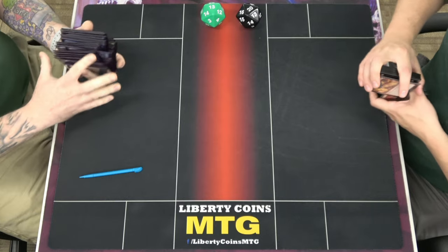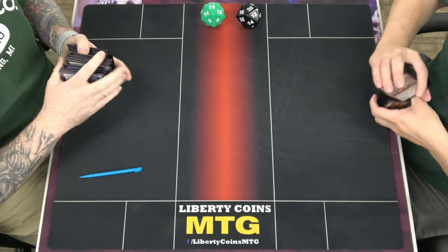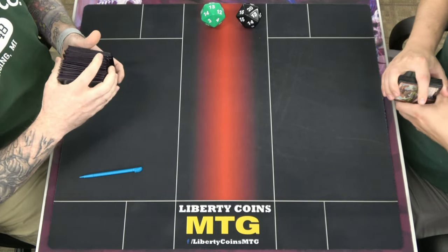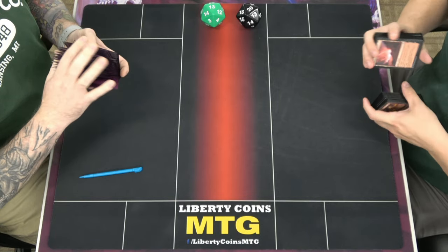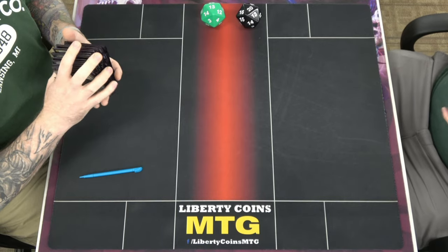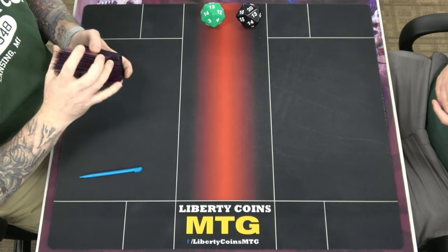One game, you win on a mulligan to five. Yeah, it was great. It didn't get slid down at all. My hand was ridiculous — I had to pitch an Unctus. My bottom was Unctus plus Collected Company, and that Collected Company obviously hit Unctus plus the second untapped dork. It was a single deck list I found on MTG Top 8, in the very bottom under Pioneer combo — other combo. That's like less than 1%.